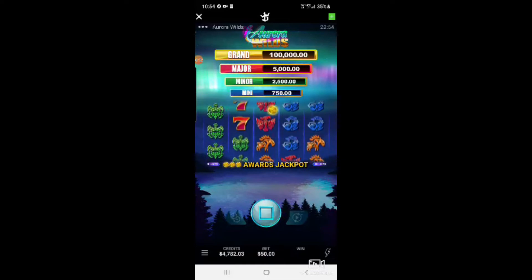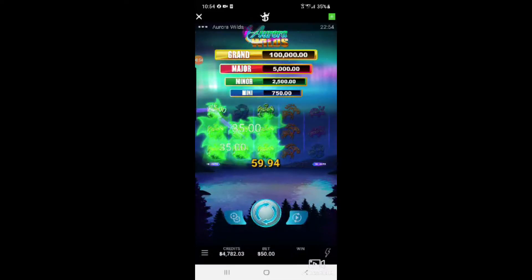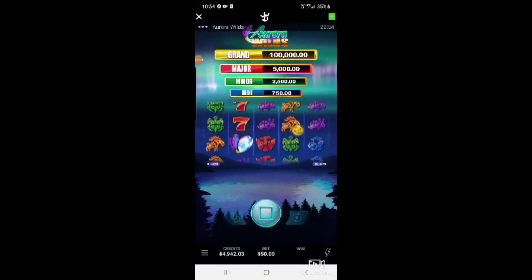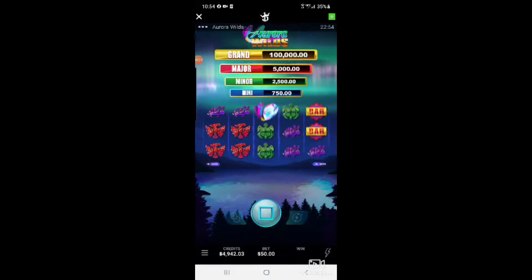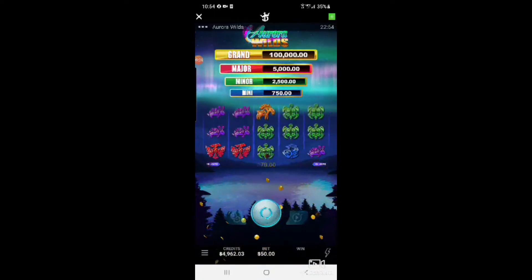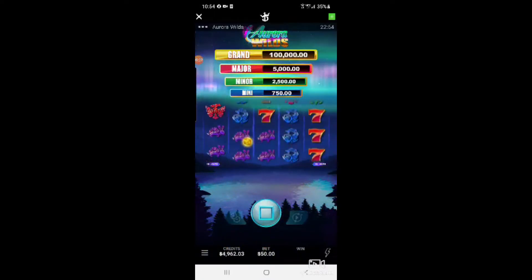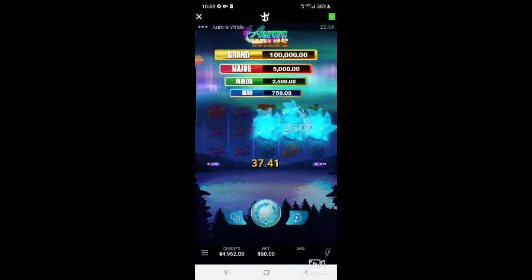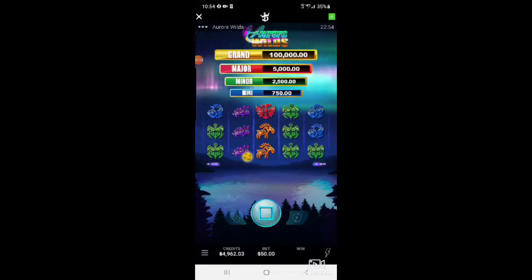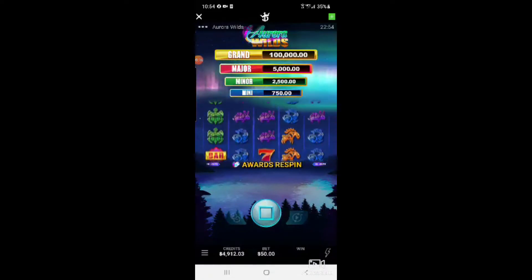Hey, big lollipop — keep playing! Here's some ice cream, some turtles — $210 for the turtles. We'll call them ninja turtles. $70. Staying about even — we've been playing for about 10 minutes now, started around $5,000 and still at $5,000, so not too bad so far.